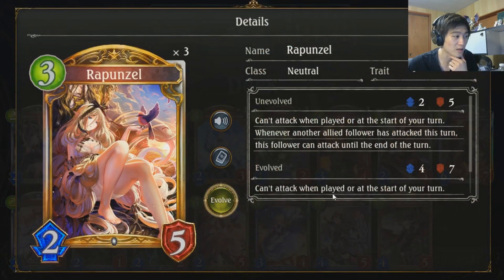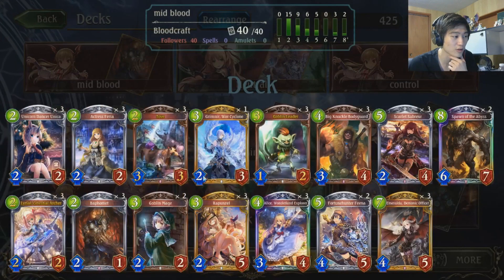Rapunzel's in here because it's just a really strong stat line and it's really easy to activate. And it's got a cool synergy with Tove — so if you go on turn 5, Tove into Rapunzel, they activate each other, which is kind of neat.